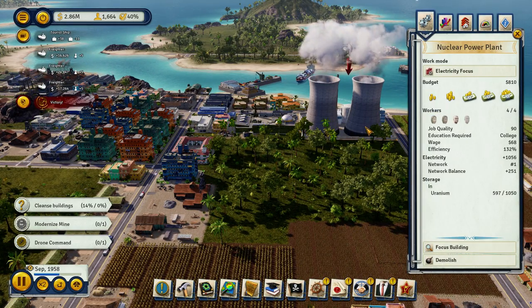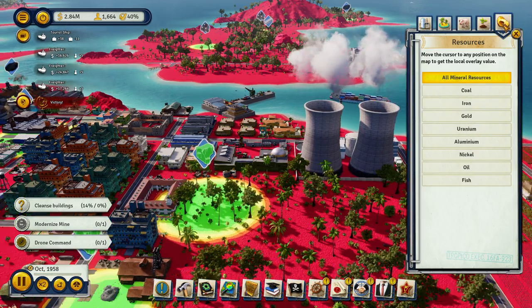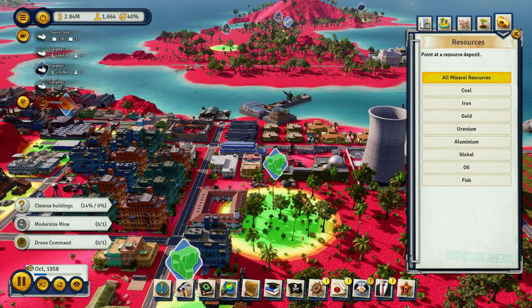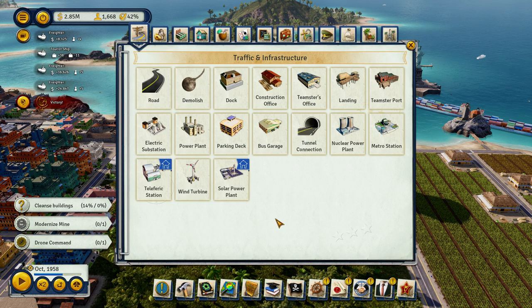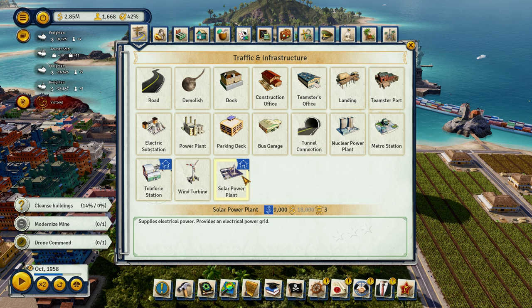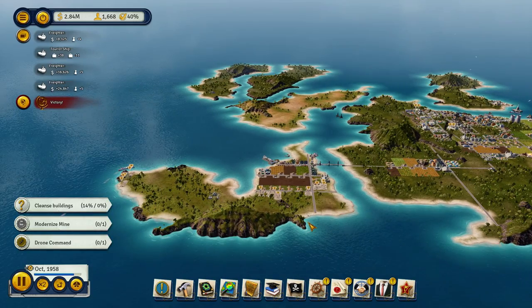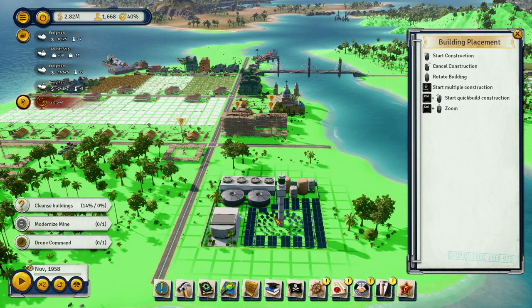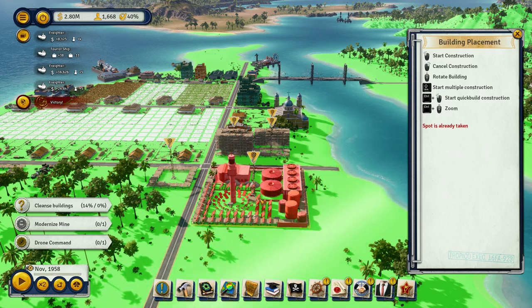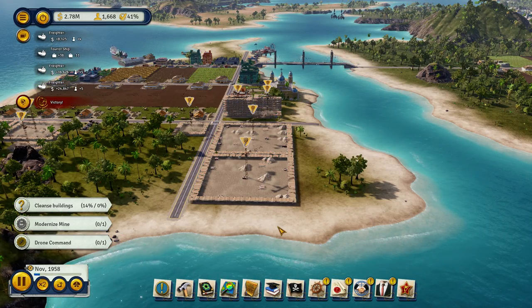How much power is left? Network balance of only 251, huh? Check this out — there's two uranium mines right there. Solar power supplies electrical power. Let's actually get into this — solar power. Bam. Bam. Oh, I can't build the third. How unfortunate.